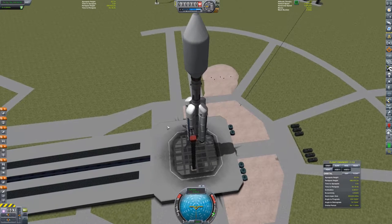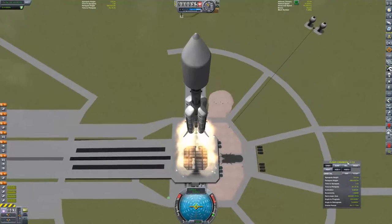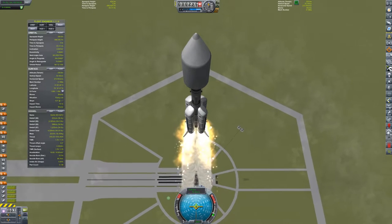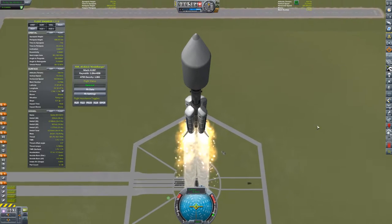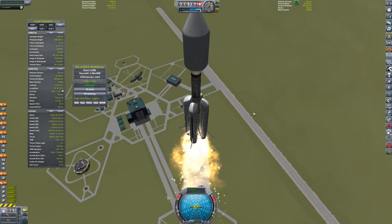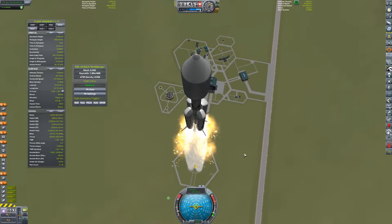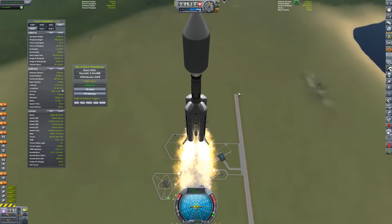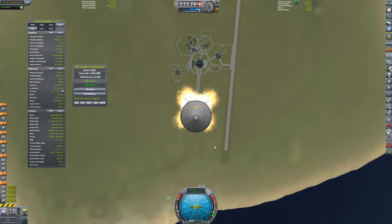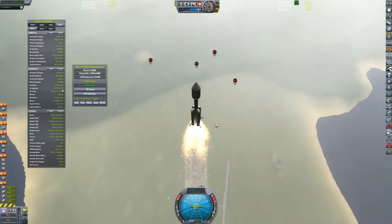Back on the launch pad. SAS on — up we go. I have to say, Precise Maneuver as opposed to Precise Node is pretty cool. I was wondering how I could adjust it within the interface like that, and it's got a one-button circularizer, which is pretty cool. It doesn't technically do it for you — it just tells you what you need to do, where you need to burn, how you need to burn to circularize your orbit around a given point — around where your maneuver node is.